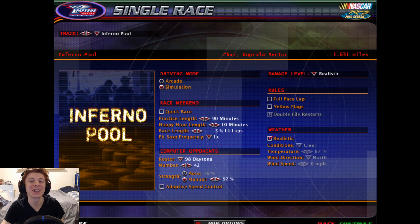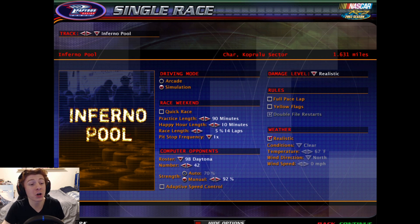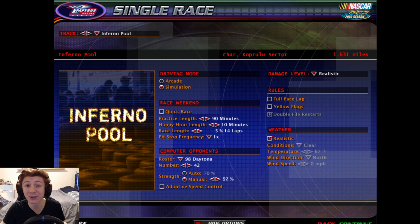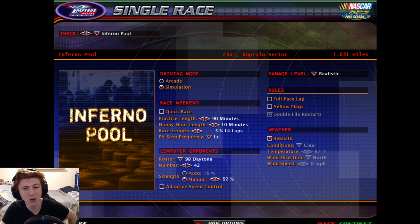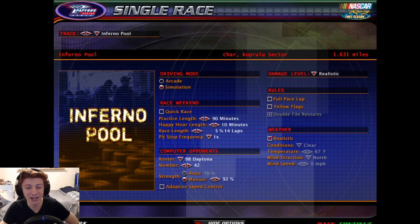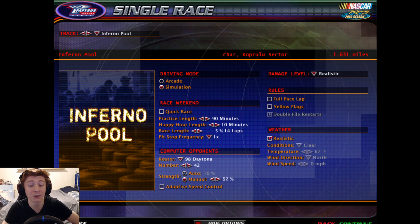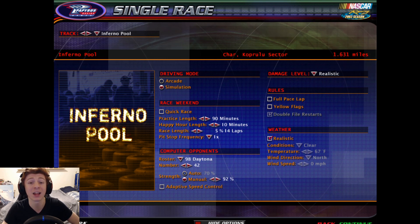All right guys, here we are back on NR2003. Today we have another very exciting video, bringing you another track from Sign. This one is the Inferno Pool — lava all around the track — and it's actually a road course, which is really exciting for me. If you've been around the channel for a while, you know I love driving road courses in stock cars. This is on Char in the Caprulu sector — I believe that's a StarCraft reference. We'll be doing 14 laps here on the Cup 98 mod by Splash and Go. Links to the track and mod are down in the description. 92 AI difficulty today because the AI are pretty tough here. Let's go ahead and get into the race.